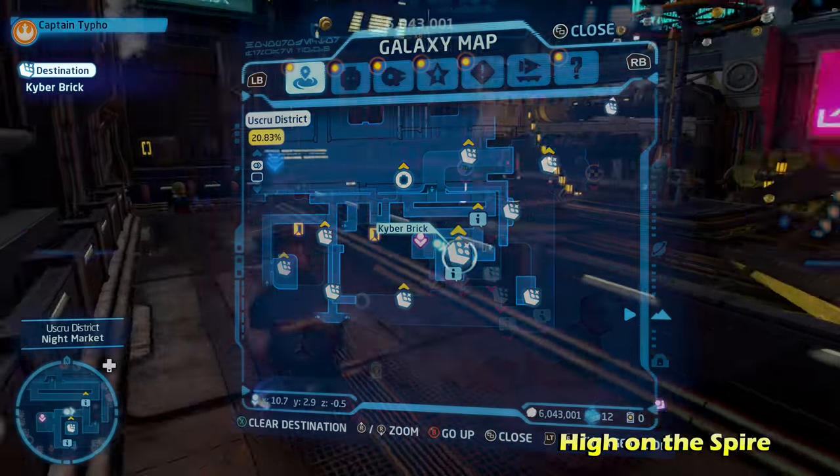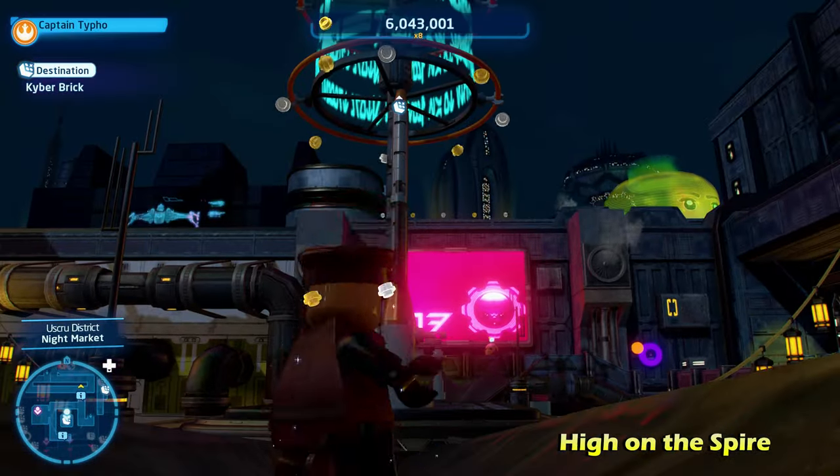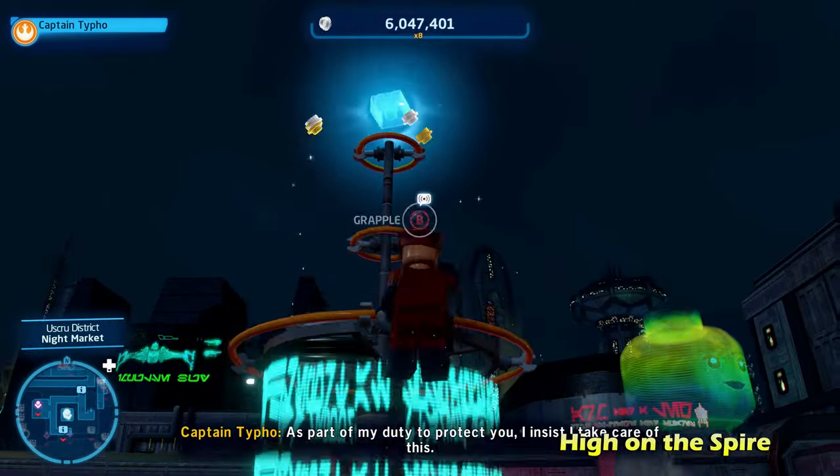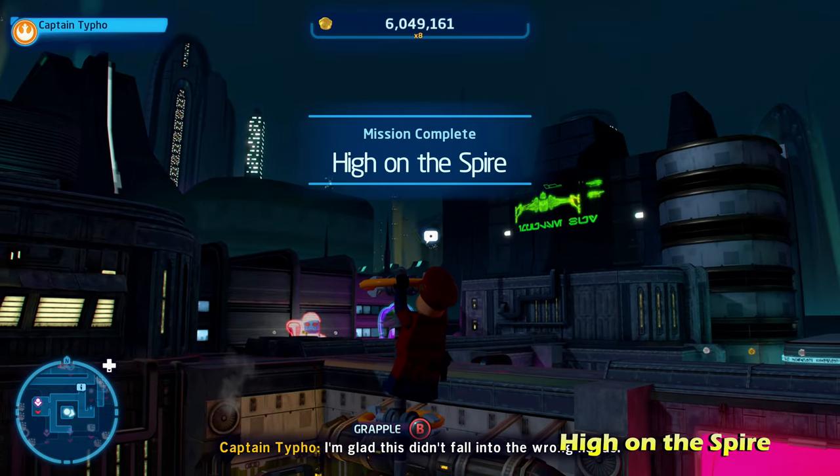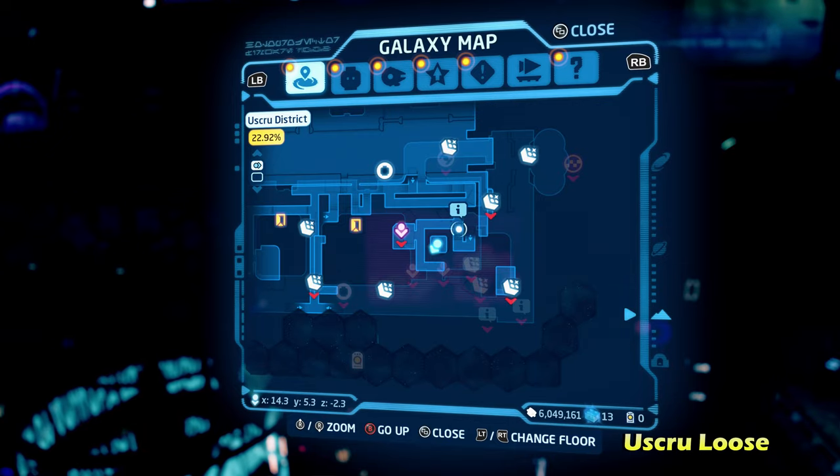Right in the middle of the market area within the map, this puzzle is called High on the Spire. All you have to do is grapple up with a character that has a grapple, like a hero or an astromech droid, and you'll be able to grapple up to get that kyber brick.